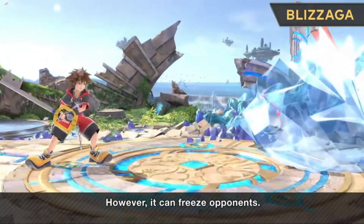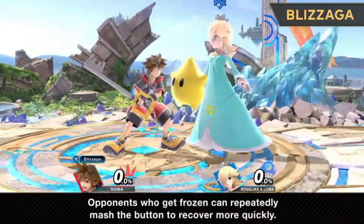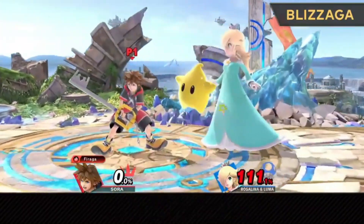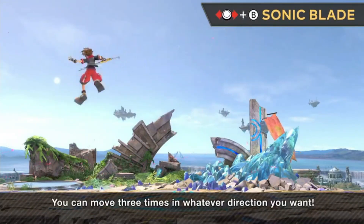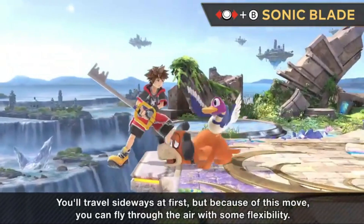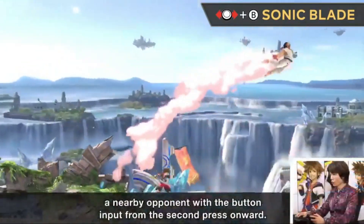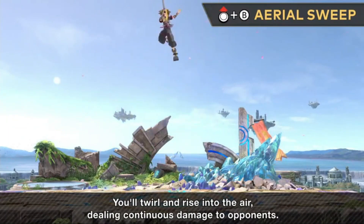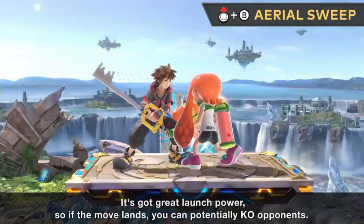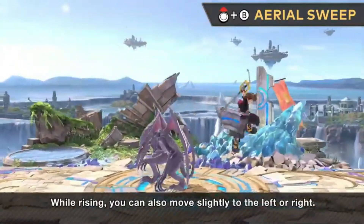Blizzaga can stop opponents and set up kills on stage — you can time an up smash, up-b, or up air after it. You can also throw it upstage and then wait to land a fair or up-b kill. It does a lot of shield damage, so against opponents with a low shield you can break it. Side-b is kind of laggy against shields but really good for covering distance, especially after an up-b to get back to stage. Up-b can kill, is okay out of shield at nine frames — slightly slower than Cloud's up-b — and can end combos, though side-b or jumping are usually better recovery options.